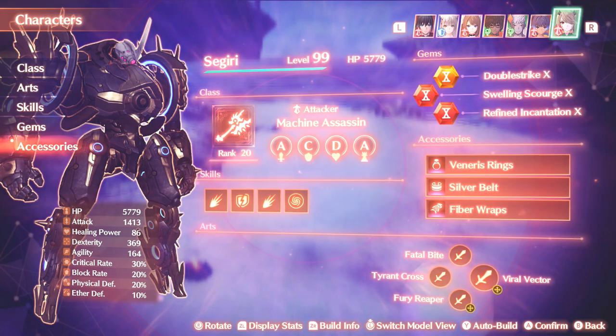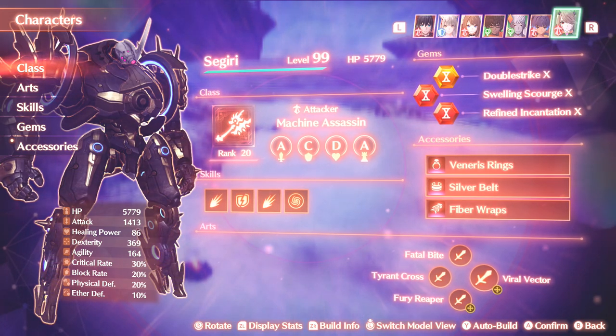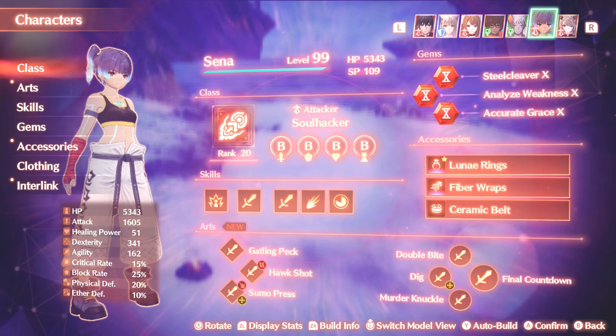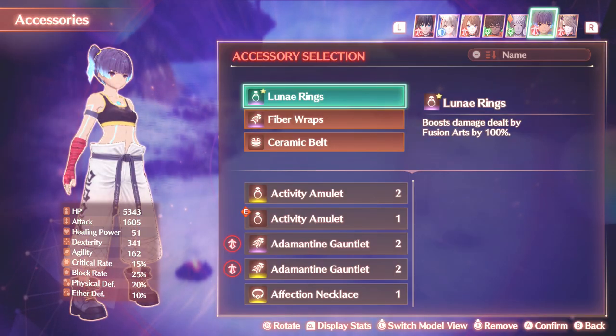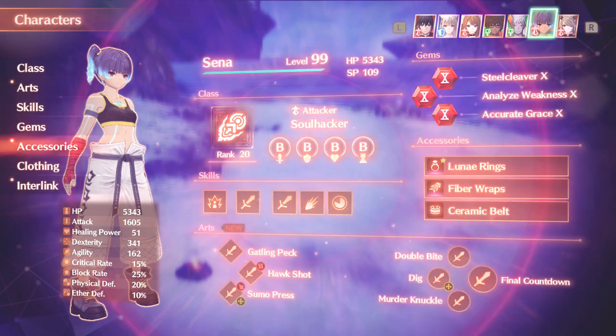When it comes to the rest of the party, they're going to be reaping the benefits of Sigiri's TP productivity inside of chain attacks. Looking at Senna - she's a soul hacker. I've given her the Kung Fu Fits just to play around with the martial arts aspect. I've given her the Lunay Rings, which increase the damage of fusion arts - another Legacy of the Seven. Whenever you do a chain attack, everything is a fusion art, so increasing damage by 100% is always good. The Fyper Wraps for launched enemy bonus, and then the Ceramic Belt to increase attack power.